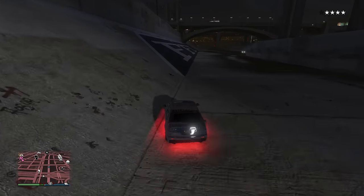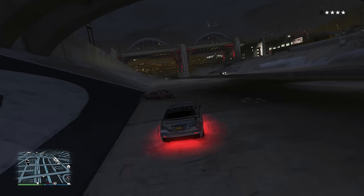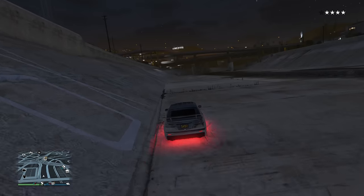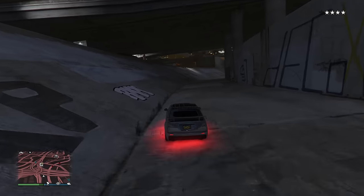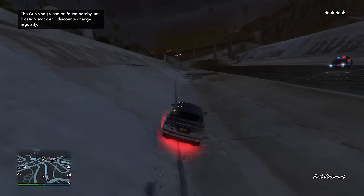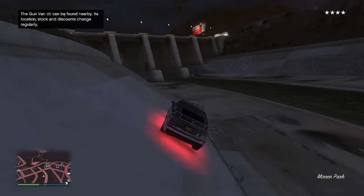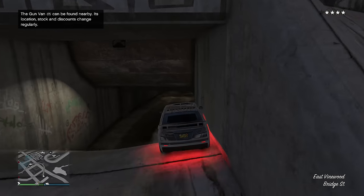Just simply wait there until your 5 minutes are done, then lose the wanted level through the sewer system. It is advised to stay as far from the sewer entrance as you can so you have some time before the entire police force is literally outside following you in there. For the Unmarked Cruiser, you will have to actually lose the wanted level for it to count — if you simply pass the 5-minute mark, you won't be able to purchase it yet. Keep that in mind.